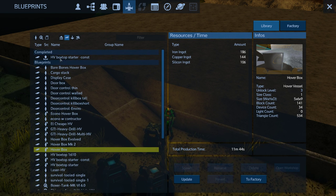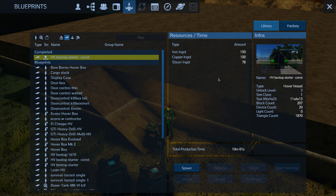I'm going to spawn in my HV Box Top Starter with Constructor. This is a modified one that I've modified for Alpha-8. It's a little bit more expensive, not much more. It's still the same unlock level — level three — and it's still feasible to spawn in as a starter, because I'm doing it right now. Let's do it.